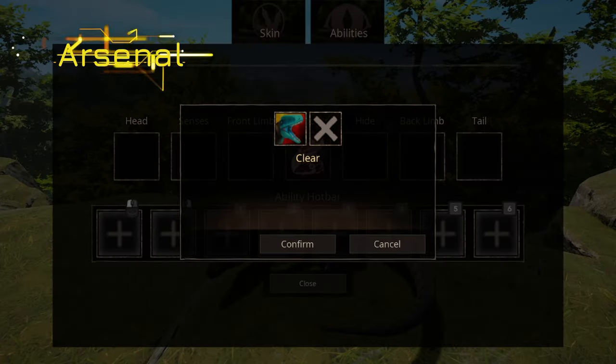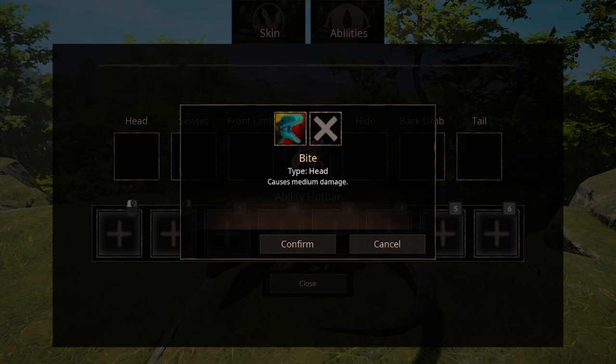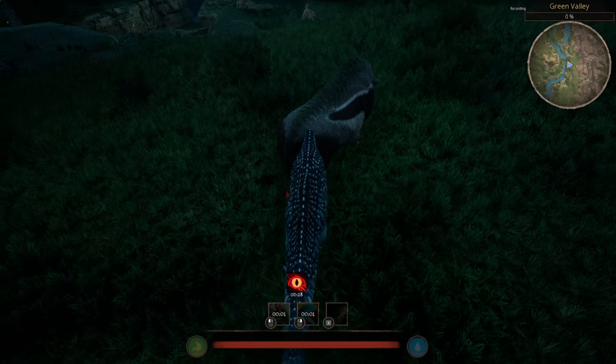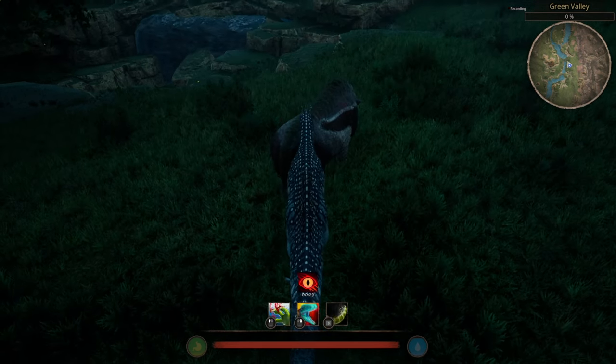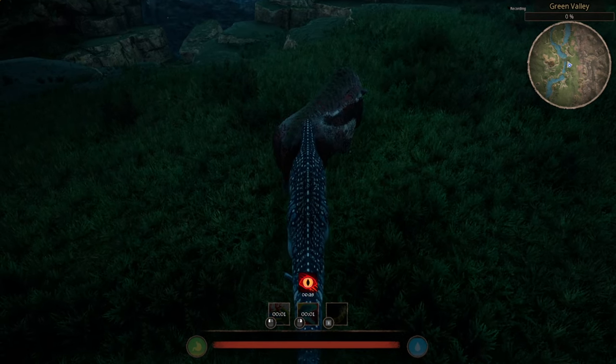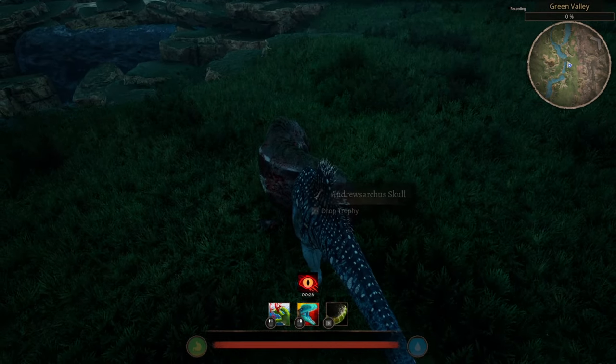For hit ability, we only have your standard headbite. Do keep in mind that even if the stat sheet may say that you do as much damage as an Allosaurus, you don't. Size matters, and your combat weight is way less than an Allosaurus. I'm not gonna go into details on how much damage you actually do, since it kinda depends on where you hit your target. However, do expect it to be less than you think.